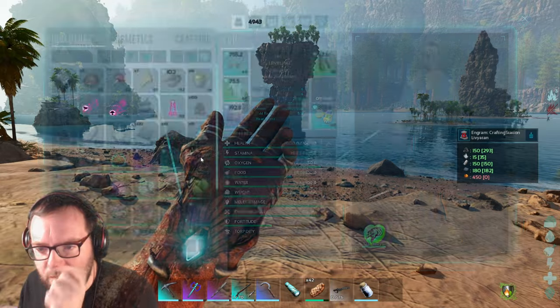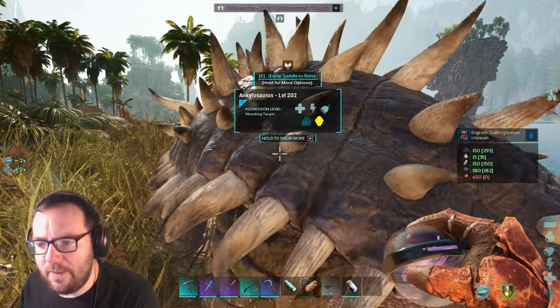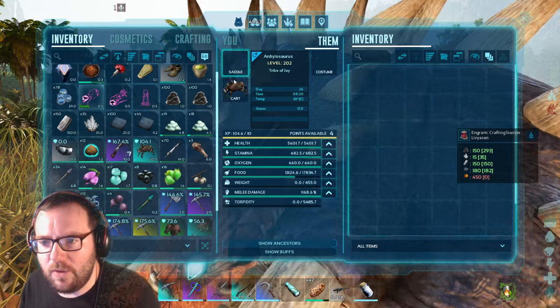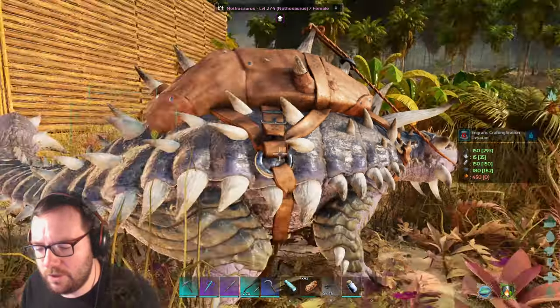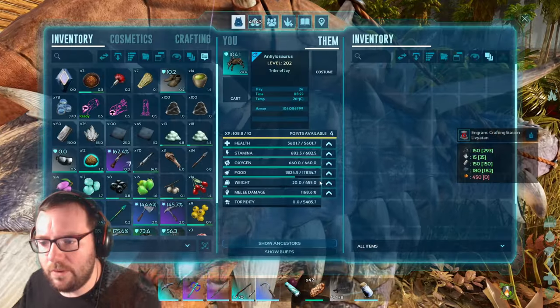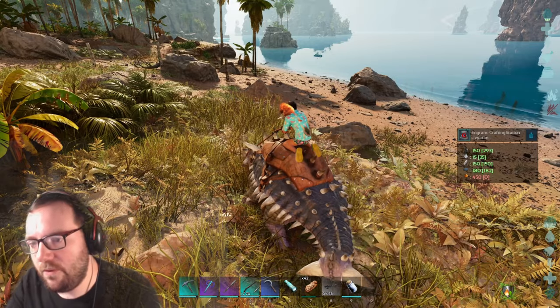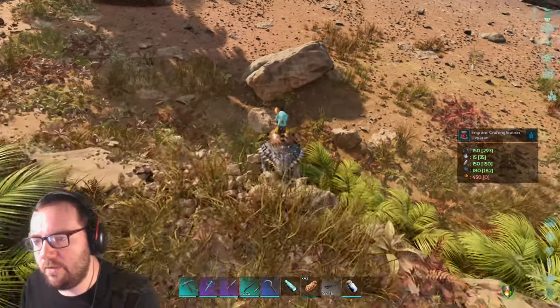What stats are we looking at for the Ankylo? 35 points into health, 29 into stamina, 41 into weight, 31 into melee. We've got the ascendant Ankylo saddle - let's put that on. We are over-encumbered for some reason - all this stuff could be weighing us down. Let's level up weight a little bit.